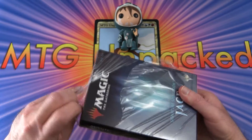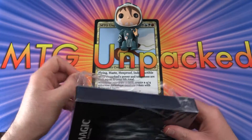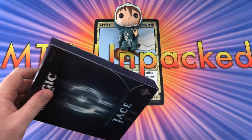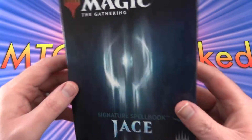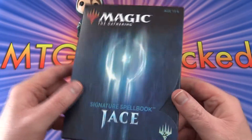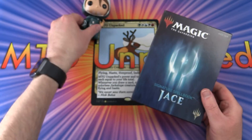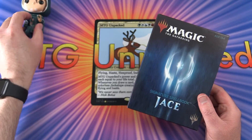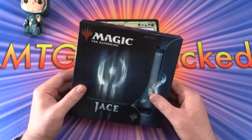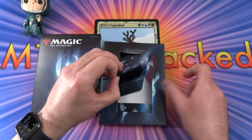These are going for about $20, I believe, on Amazon, last I checked, or from your local game store. I don't think they really flew off the shelves. I like the cool foiling here on the packaging — that's something cool. And you might have noticed poor Jace lost an extra finger the other day. I'm not sure what happened there — maybe he got it bitten off by Nicol Bolas or something.